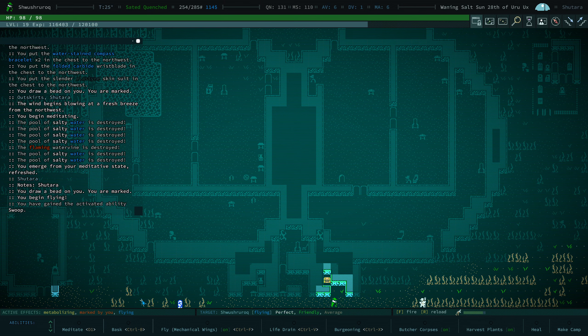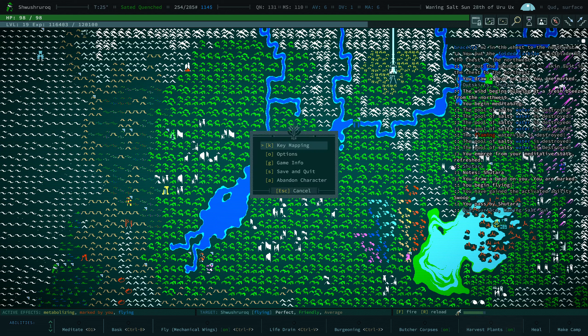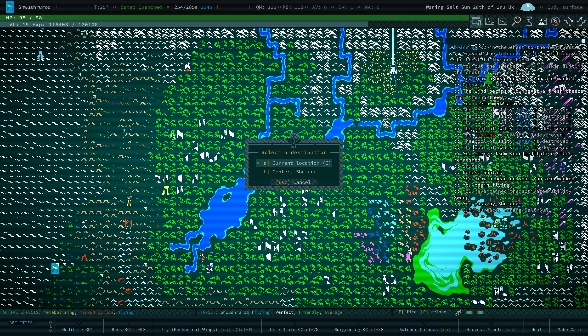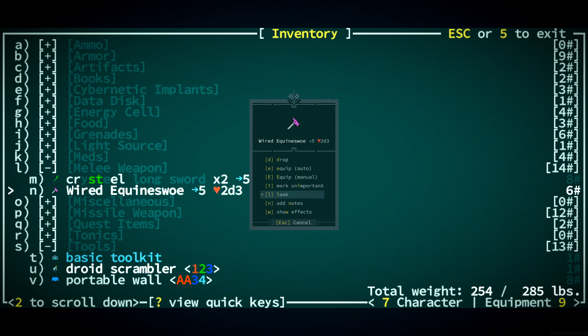It would be nice to find more artifacts, although I'm realizing that maybe Equine's Woe doesn't make sense for us to carry anymore. It says Wired Equine's Woe.